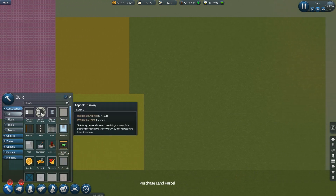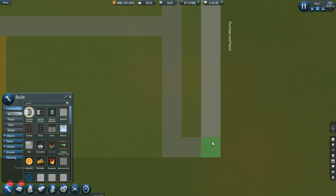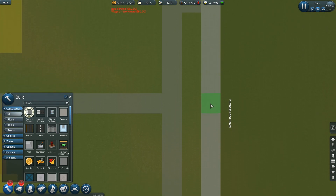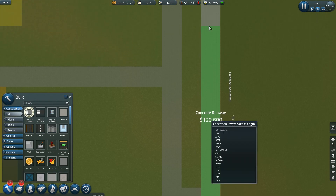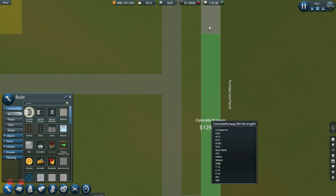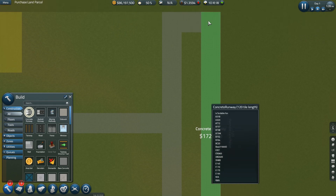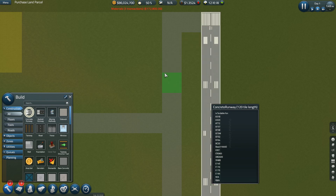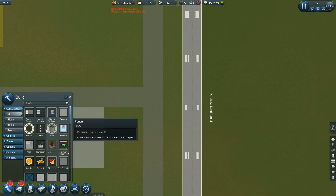Let's start the runway too, because we can do that. I'm going to build concrete runways — I'm not going to mess around. I don't think I want to go all the way up here if I don't have to, so I'll start here. About 90 tiles — I think 90 is as long as it needs to be. Actually I did gain more planes going longer, so let's do it. That's going to accommodate a lot of planes, and then I need to get the taxiways started too.